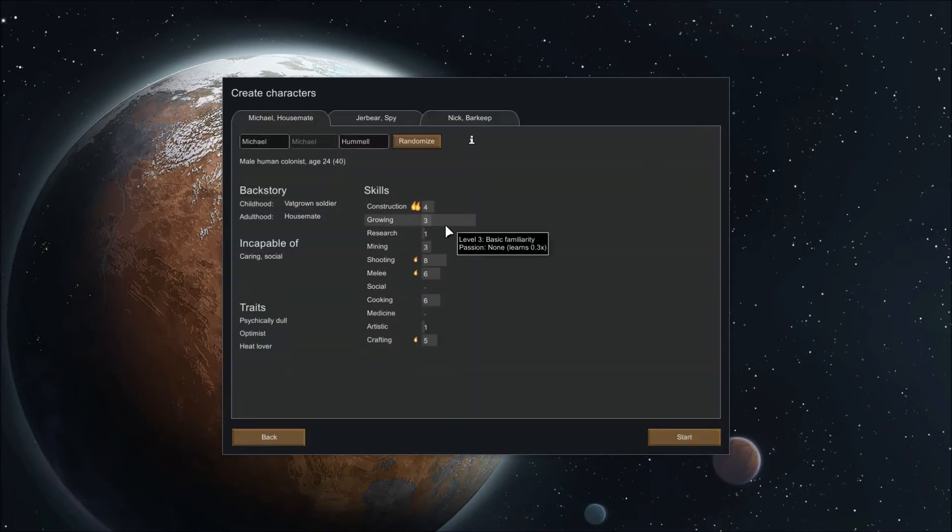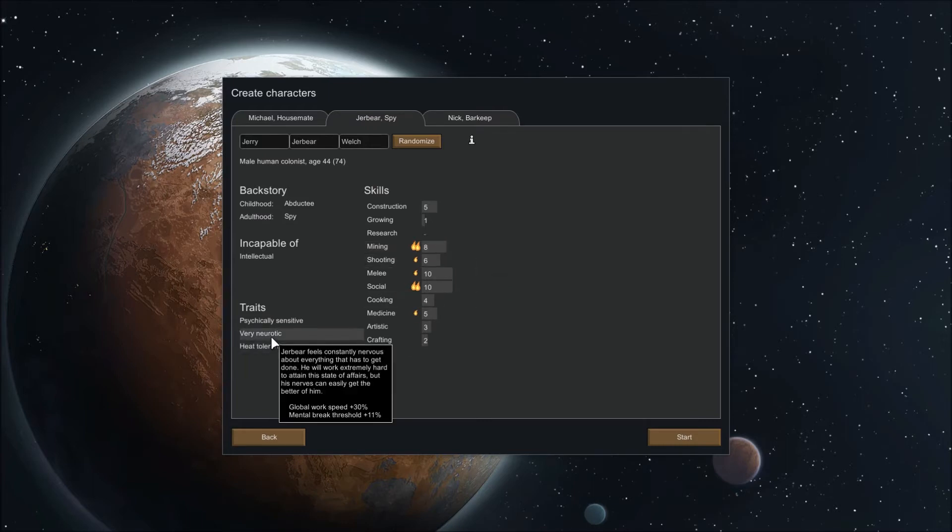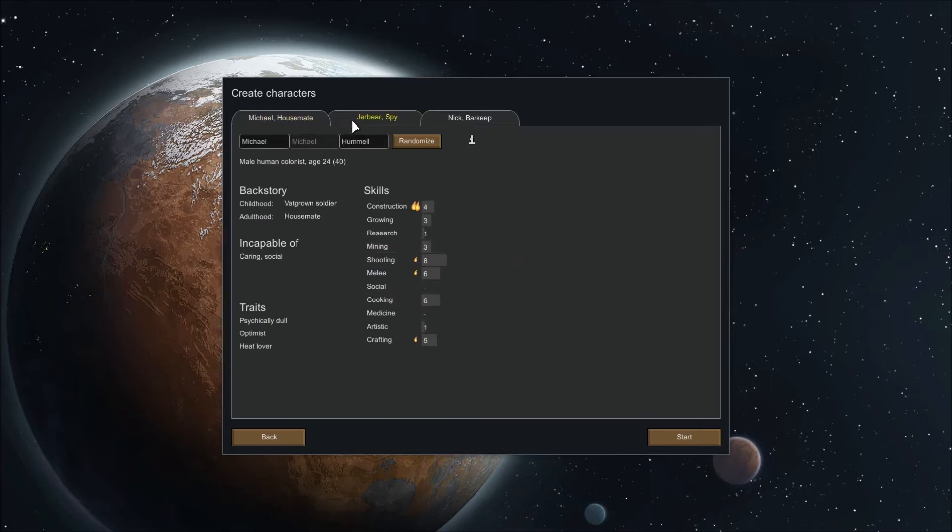Let's see what we got here — Michael. You love construction, you're decent at shooting, you're incapable of caring or social which means you can't do medicine. You're a heat lover — doesn't really help us for this. We're going to keep you. Again heat tolerant — why is everybody heat tolerant? Very neurotic — I don't like neurotic. Very good at social though, very good at mining. Can he research? He can. Pessimist, trigger happy, green thumb — we're going to switch him up.